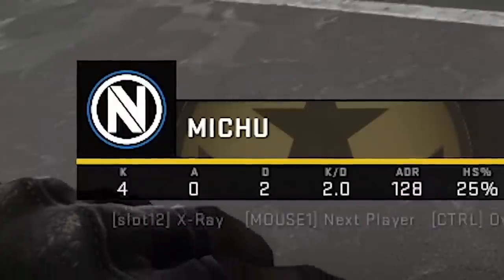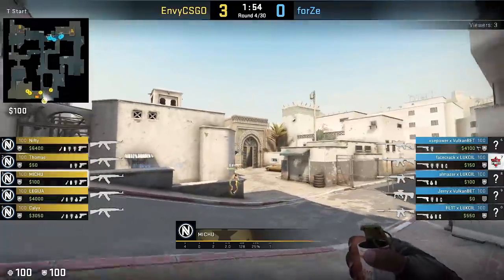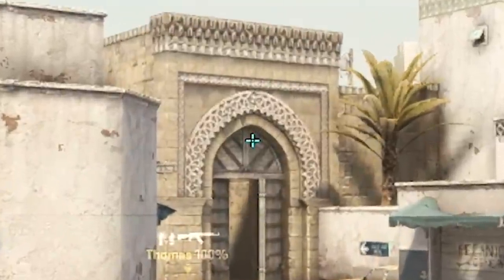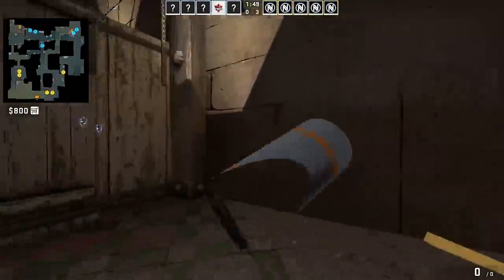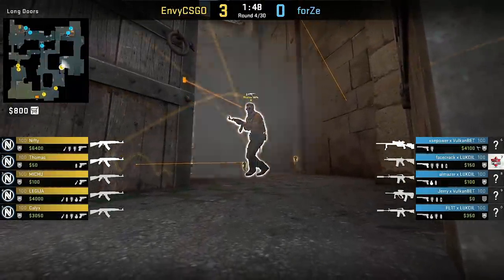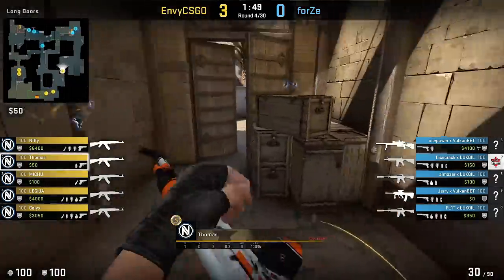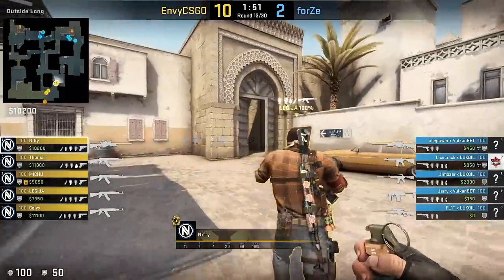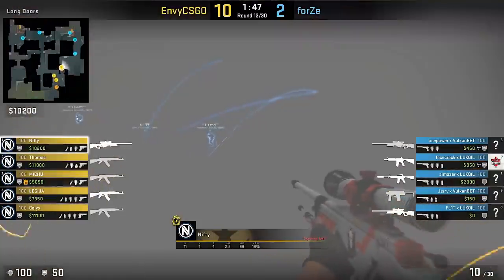Next up, Mihu with a fresh supportive smoke to help teammates peek long corner early. Throwing position is very simple — aim at the top part of the door's window frame, then jump throw. What it does is deny a CT molotov on long house, and even if there's no molly, the smoke still leaves enough room for your teammate to peek the long corner, as we can see in Thomas' perspective. Rounds later we can see how this smoke allows even two guys to easily peek the corner, and they do it with success.